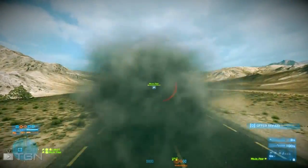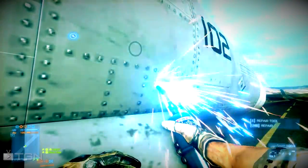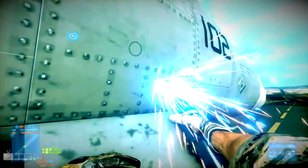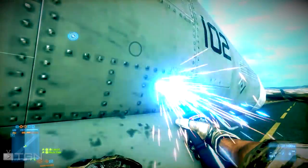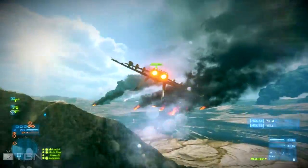Even with that trickle of health left I'm still able to jump out and heal. Now this won't work all the time because there are some pilots out there who won't let a disabled pilot get away — they'll actually chase you down and shoot you. Which is what you should do.